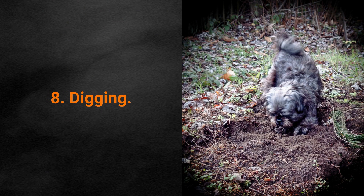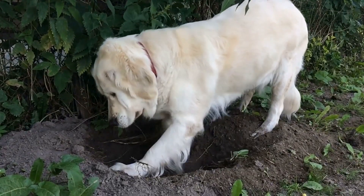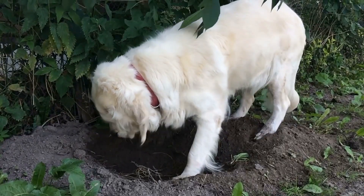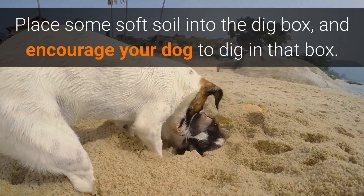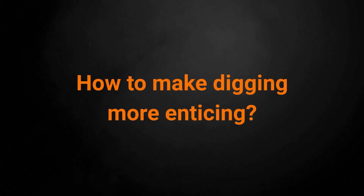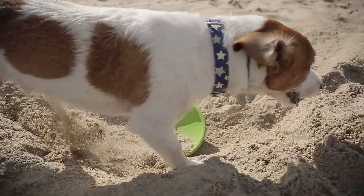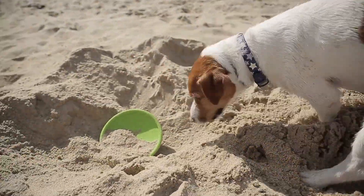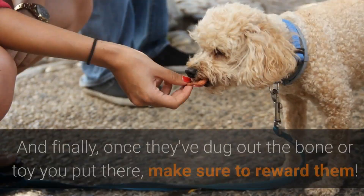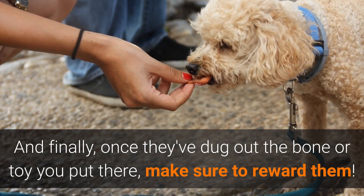Game for Dog number 8: Digging. Some dogs utterly love digging. If you don't want them digging up your yard, it might be a good idea to make them a dig box. Place some soft soil into the dig box and encourage your dog to dig in that box. To make digging more enticing, bury a bone or a toy there, but make sure they are watching. And finally, once they have dug out the bone or toy you put there, make sure to reward them.